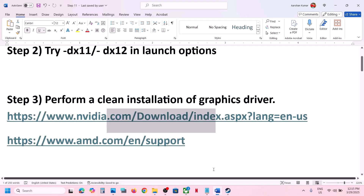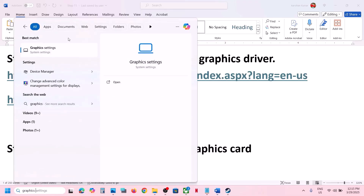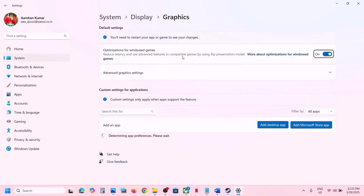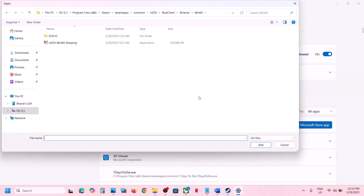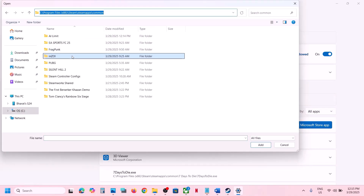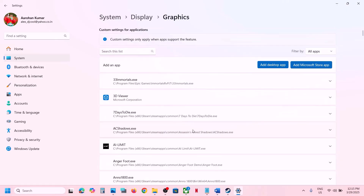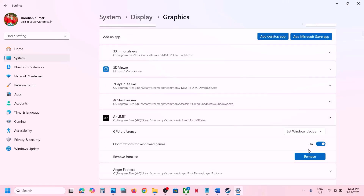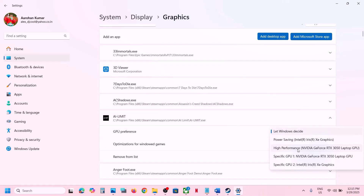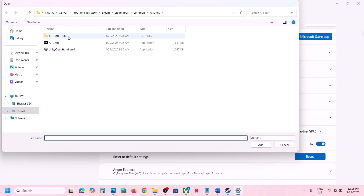The next step is to run the game on your dedicated graphics card. Type 'Graphics Settings' in the Windows search box, click on Graphics Settings, then click Add Desktop App and go to the game installation folder. Open the game folder, select the game exe file, and click Add. Once added, click on the game, select High Performance to use your dedicated graphics card, and save.